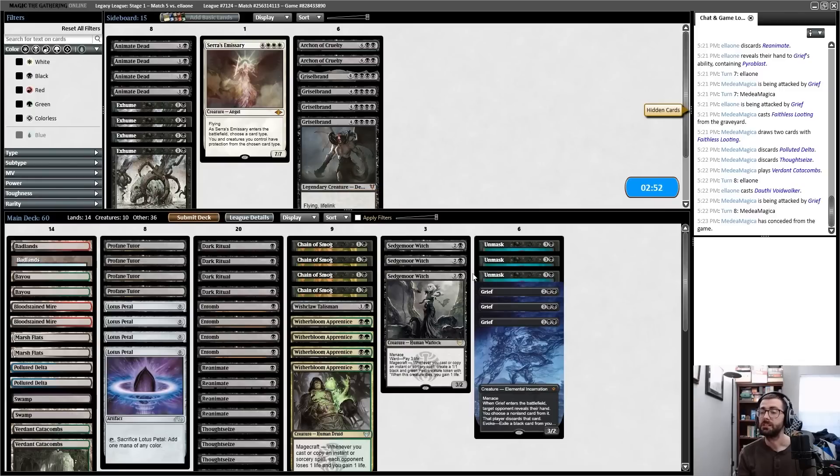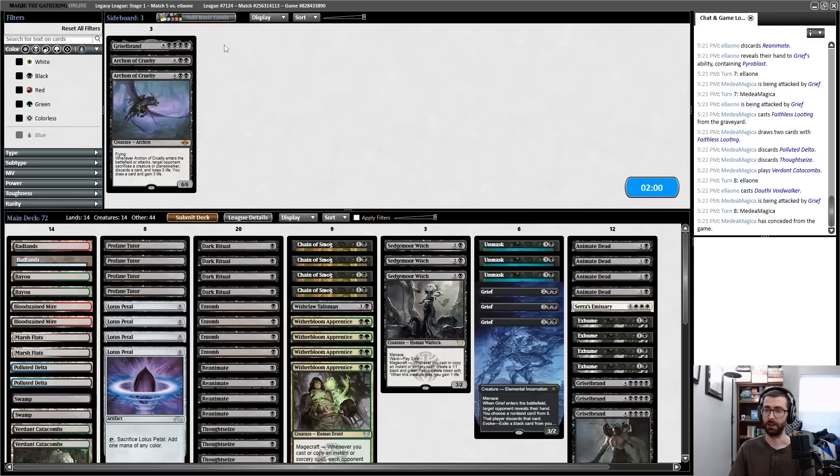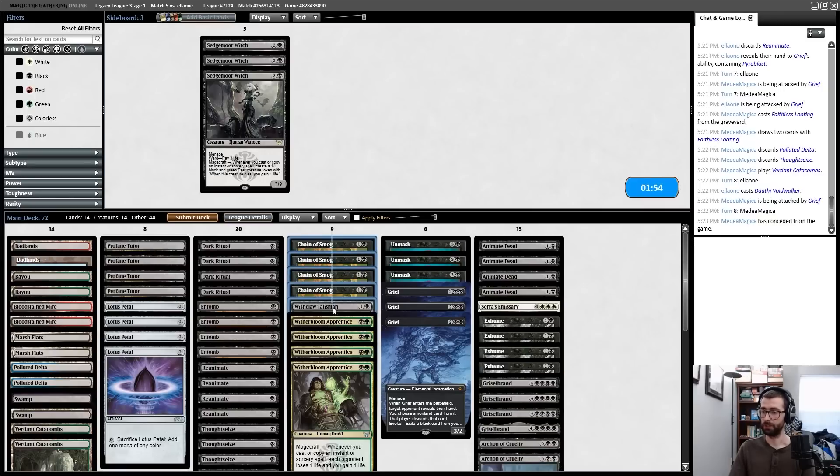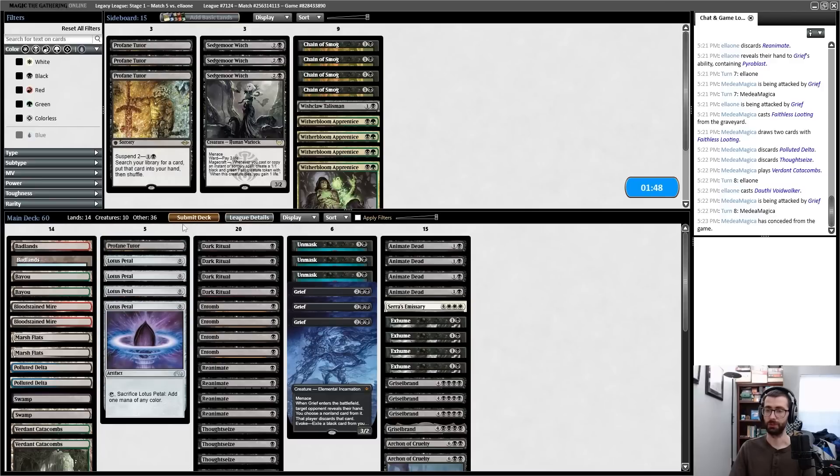Now this is tough — my opponent has Dauthi Voidwalkers and opposing reanimates making Reanimator tough to play, but it doesn't feel like the Witherbloom Apprentice plan is objectively strong enough to fight through the hate they're playing. I don't think I'm going to beat my opponent on this plan — it's too slow and they have too much disruption. On the play I'm going to hope Reanimator does Reanimator stuff and try to steal a game that way. That's Witch and Chain of Smog and Wishclaw Talisman and Witherbloom Apprentice out, and three Profane Tutors out.